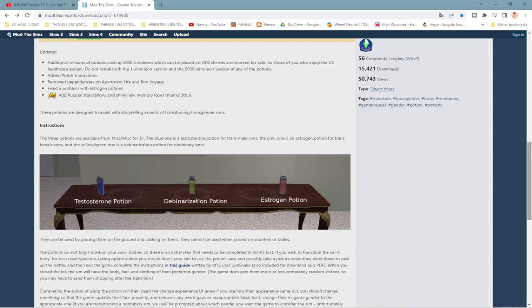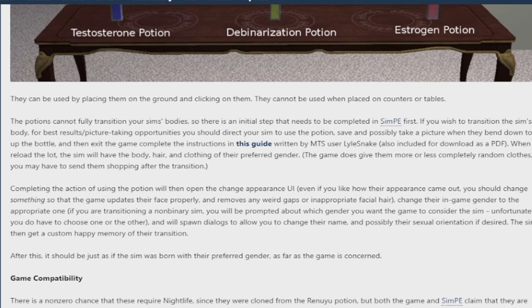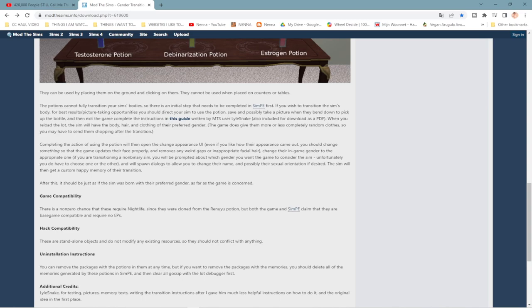For those not familiar with SimPE or who don't know how to use it properly, I wanted to walk you through the process and instructions and show you the mod. Stay tuned to the end. You get three potions for about one Simoleon, but the potions cannot fully transition your sims' bodies. There's an initial step that needs to be completed in SimPE first. So your sim can have the name change, orientation change, and there's also a third option to change your sim's appearance so it properly updates their face. Your sim gets the memory of transitioning to the opposite gender.